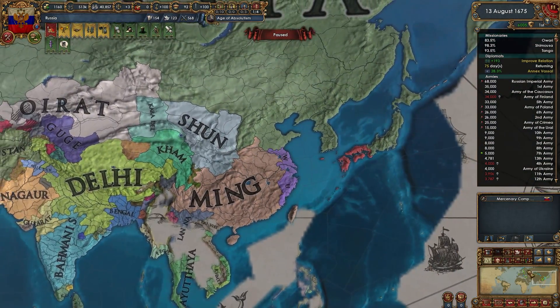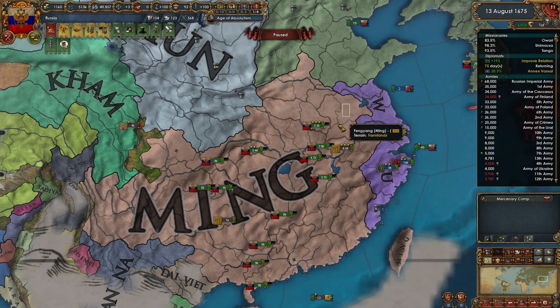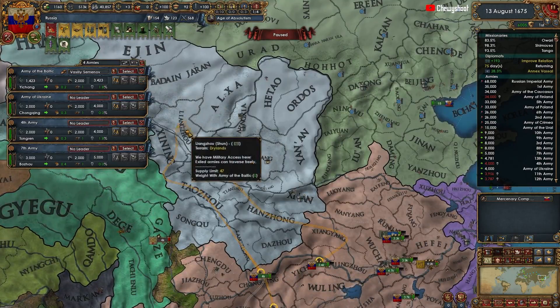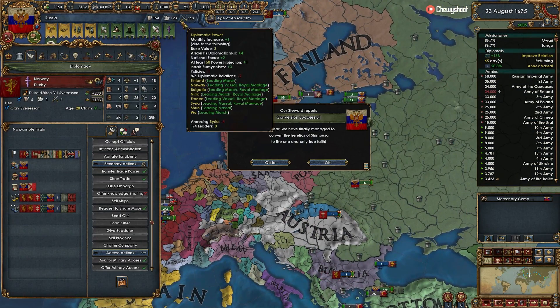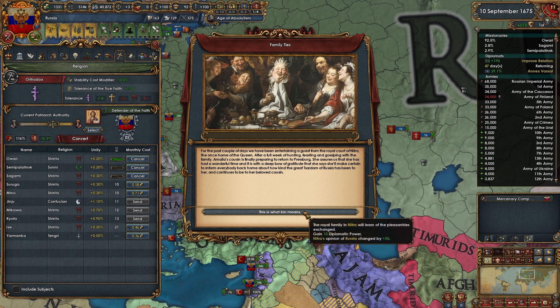If you zoom in it makes it easier — you can jump back and forth and occasionally you'll hit the wrong one, so slow it down if you need to. Now we touch borders with these guys so our borders are much cleaner over in China — nice. If he has rebels we can very easily get over there and shut those down. We definitely need more diplo mana though — that's something we're severely lacking in.